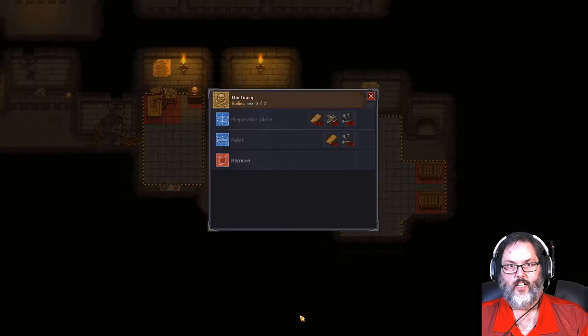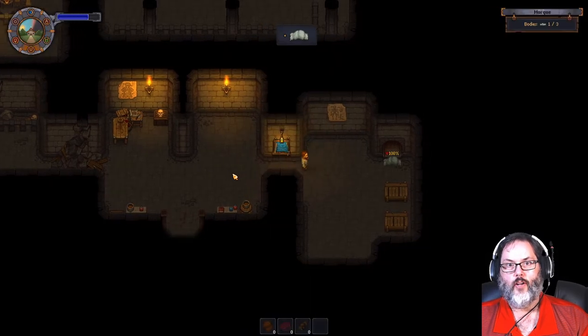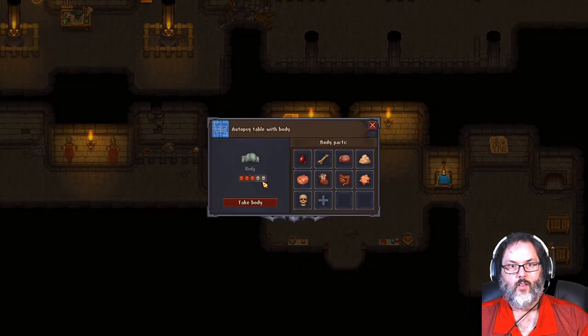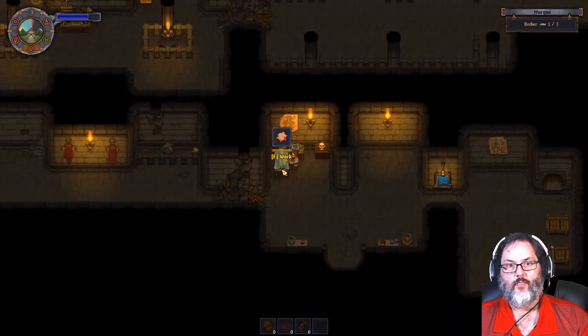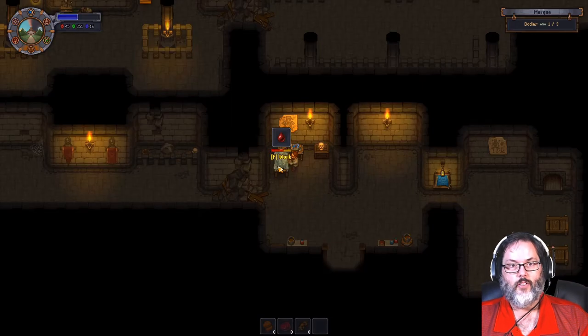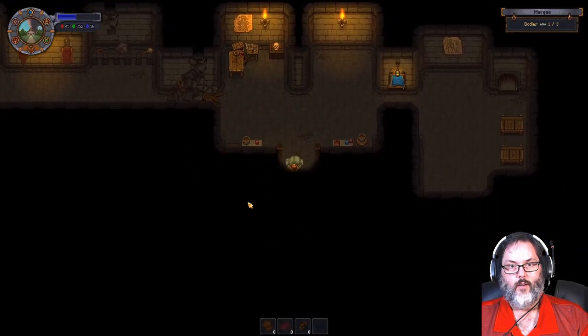He should be dropping that in here any second. The preparation place is this thing - we can build a new one. Let's see what this body gives us. We can get this down to a plus three but I don't think that's good enough. I'm going to take the skin off of this one too. Remember I need four skin - I need four human skins to build what I want to build. So we're going to go ahead and burn this one.